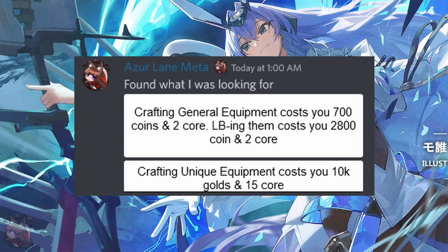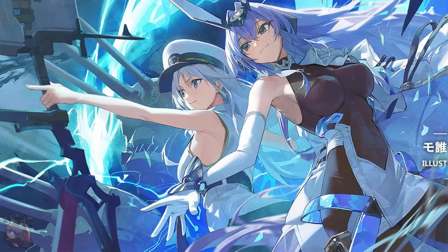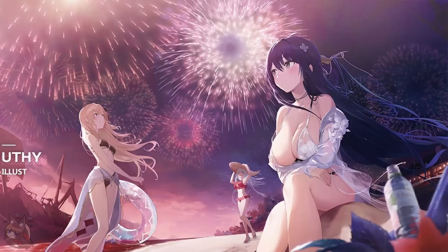The unique equipment — these are usually the best options for their specific ships. These are going to cost 10,000 gold and 15 cores. So not very cheap. It's going to be about seven and a half times the core cost of the general ones, and even more in terms of gold. So it actually is going to cost you a little bit to make the unique equipment. Let's start by looking at the general augmented modules and their stats. I'm going to break it down by hull restrictions, since each one is restricted to a specific type of ship.